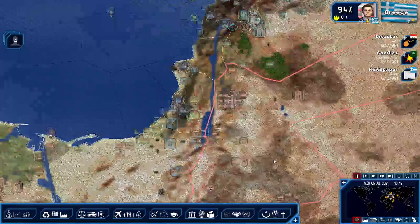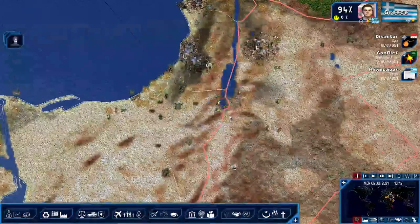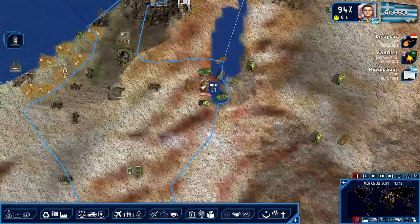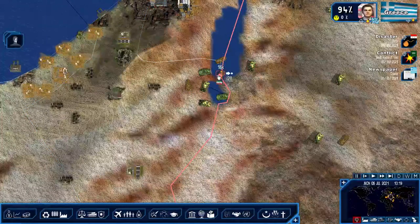Syria is a dependency. Jordan is actually a dependency of Syria but they don't have any political ties to us, and it looks like we're about to merge into a war possibly. We've got to get rid of these Iranian troops that have been here for a while.